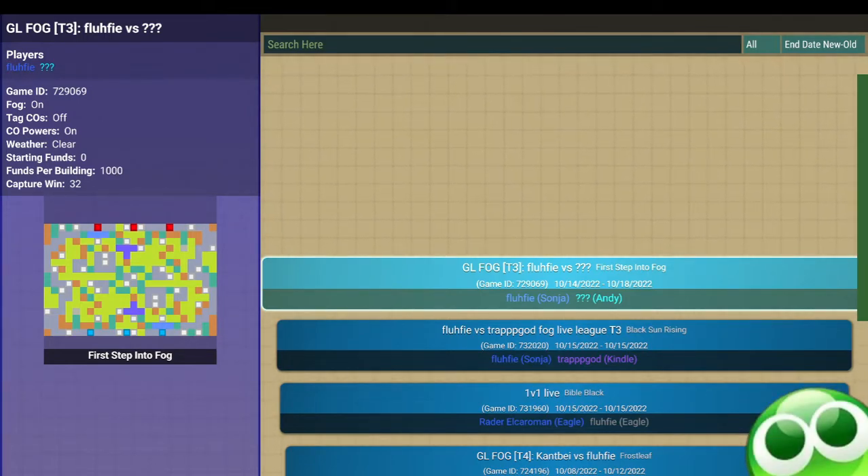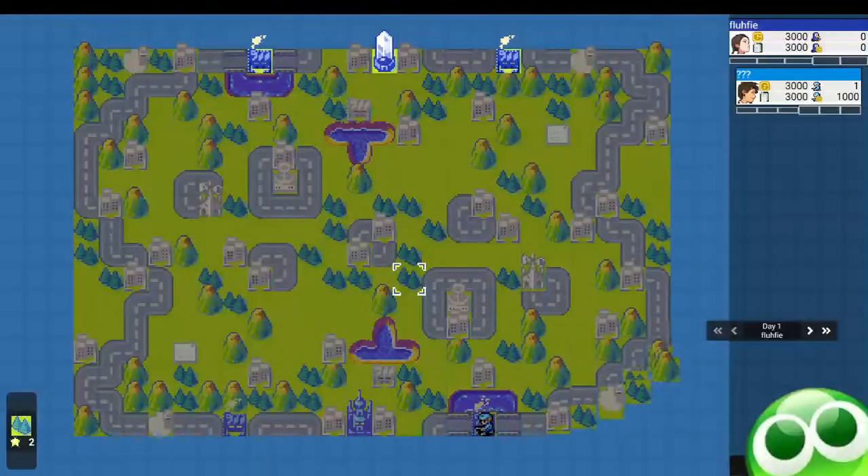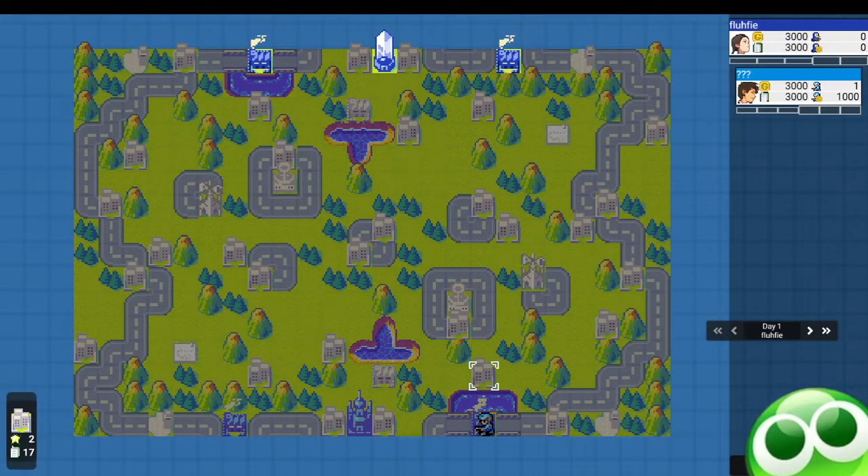This first map is First Step Into Fog, and I just couldn't resist picking Sonya. I know Andy is definitely the best choice on this map because Andy's air is very strong. It's very hard to kill Andy's air. You don't want to go copter on copter against Andy. But I haven't played Sonya in so long, and that was all the reason why I picked Sonya. Because Sonya also has decent air, not as strong as Andy's, but I should have expected this.